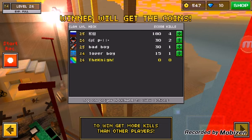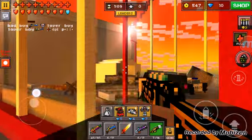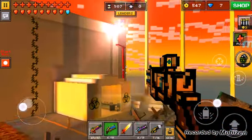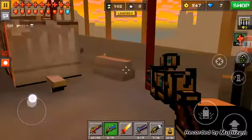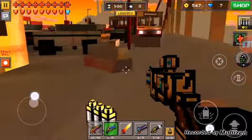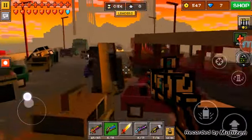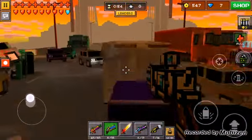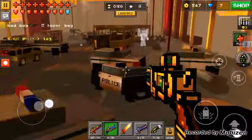Now we need to try to get some kills. Hopefully it works. This might be hard — I need one kill. Also, my skin is a tuxedo guy with a rainbow head. Literally my current head.